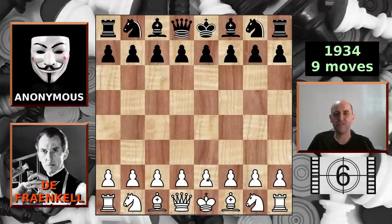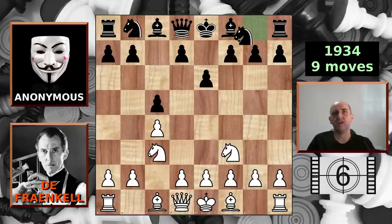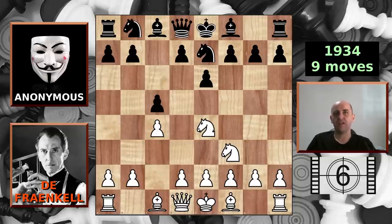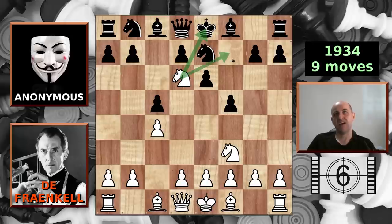Number six: it's Helsinki, Finland, 1934, with De Frankel and anonymous Guy. It's mate in nine moves. De Frankel opens with the English opening c4, c5 from Guy, knight to c3, e6, knight to f3. Anonymous Guy develops his knight to e7, and De Frankel spots an opportunity. He plays knight to e4, and anonymous Guy tries to push it away, but all that happens is De Frankel delivers enough of a shock to wake the dead — checkmate. The king is under attack and the knight covers the escape square.